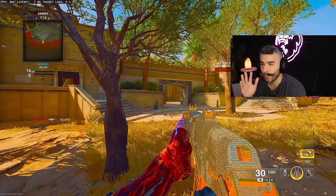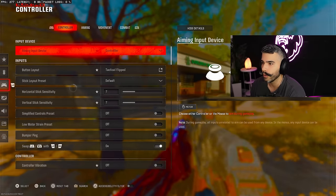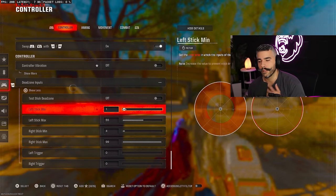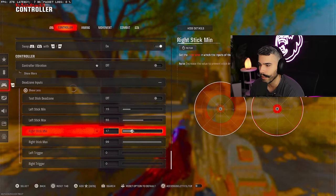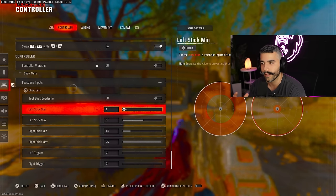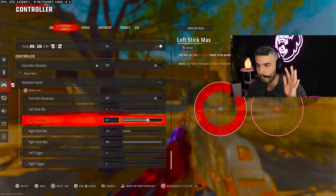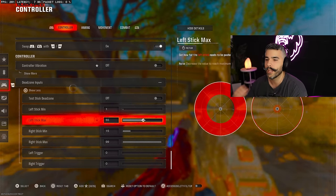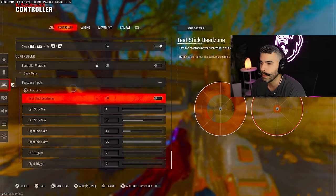Tip number seven. This is extremely important in Black Ops 6 — your dead zones. Go to your controller, then dead zone inputs. By default, these are on 15 for both your right and left sticks. For your left stick, you want to drop this to zero or one — 15 is too high and this makes your stick more reactive for movement. For your left stick max, sit between 55 to 75. I'm currently on 55, and it makes your movement and stick hit maximum inputs very quickly.